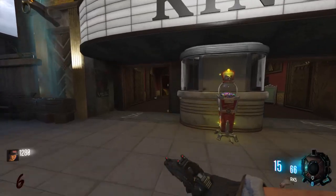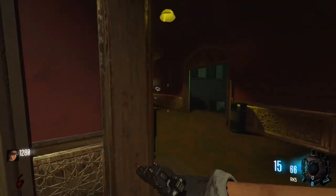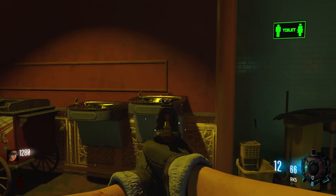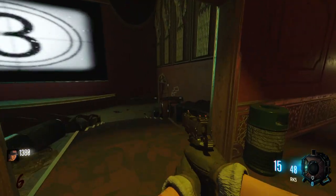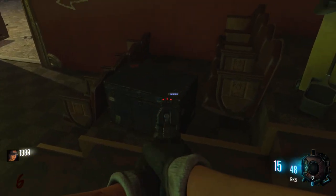The third fuse can be found within the theater. Heading through the reception, one can be located on the left-hand side. The other can be found on a cart just here. The last one can be found where the screen is, just over on the right-hand side.